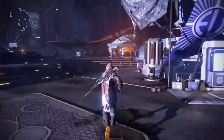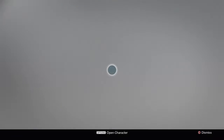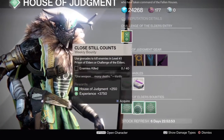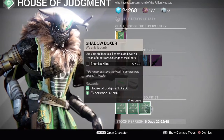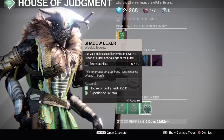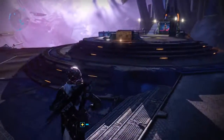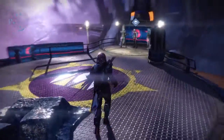Next up, we're going to look at all of the weekly bounties starting in the Reef. This week, Variks has the following bounties for the Prison and Challenge of Elders. First up, you need to earn points in the Challenge of Elders. Next, you have to use grenades to get 40 kills in the Prison or Challenge of Elders. And lastly, use void abilities to get 30 kills on enemies in the Prison or Challenge of Elders. Doing these bounties will rank up your House of Judgment reputation, and Variks can drop you up to 390 light gear.